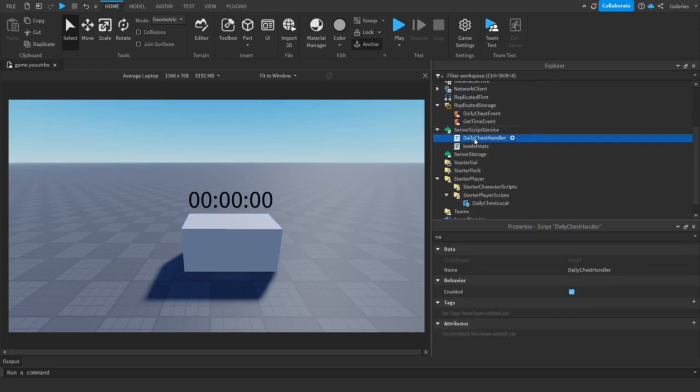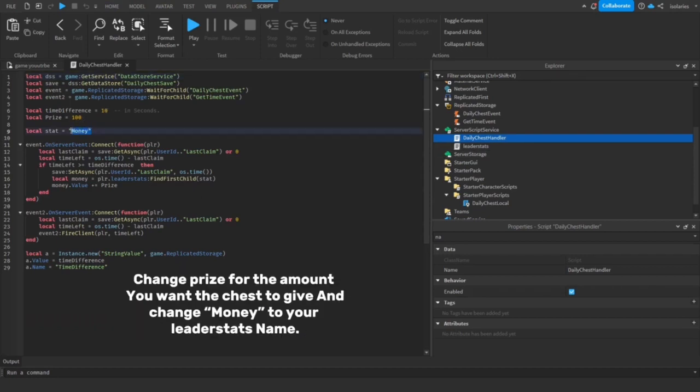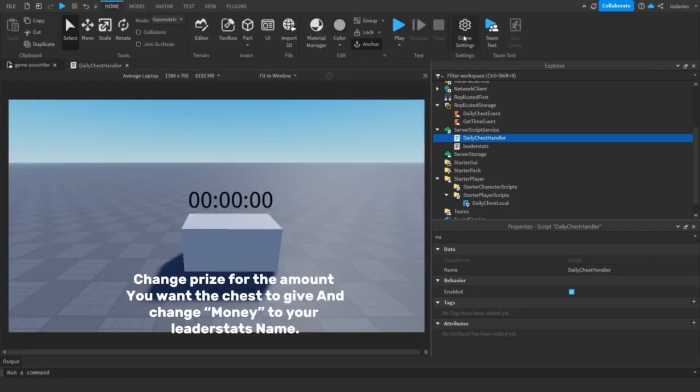Open the script and change time difference for the cooldown you want after collecting, but in seconds. Change prize for the amount you want the chest to give, and change money to your leaderstat's name.